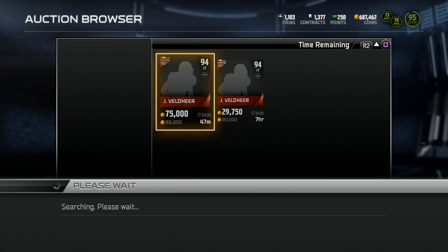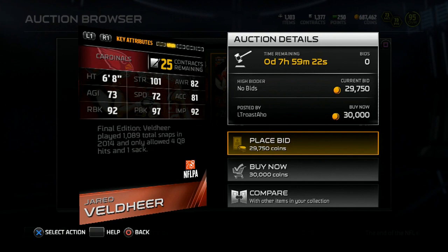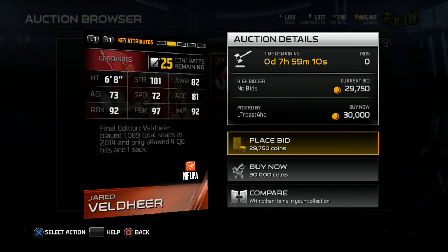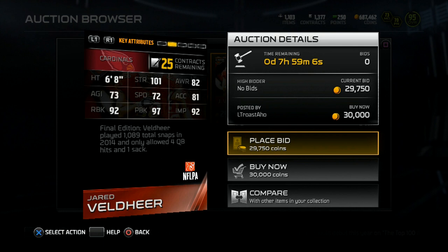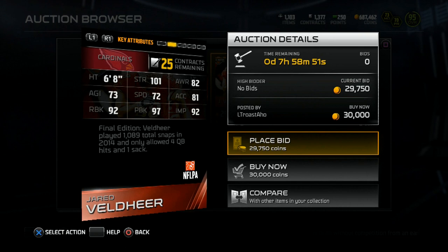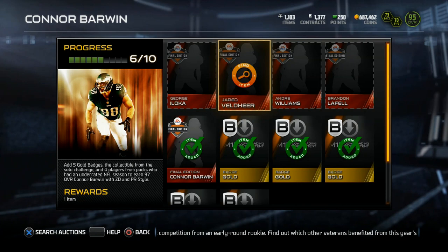Next card is the left tackle from the Arizona Cardinals, formerly of the Oakland Raiders — Jared Veldheer. He's a 94 overall left tackle, 6'8", and I just noticed he has 101 strength — a stat over 100 on a 94 overall card. He has 73 agility, 92 run block, 97 pass block, 72 speed, 82 awareness, 81 acceleration, and 92 impact block. The run block is a little low for me but pass blocking is very very good. This one's going for around 30K.